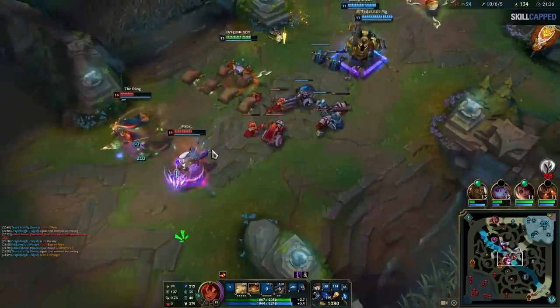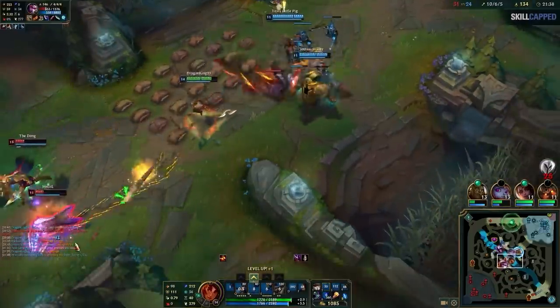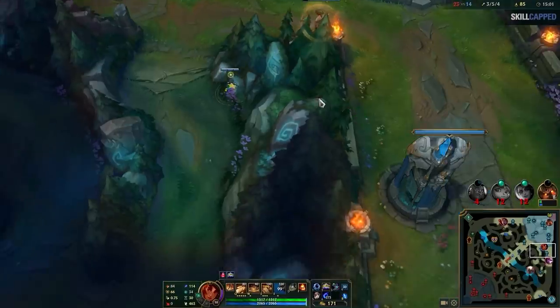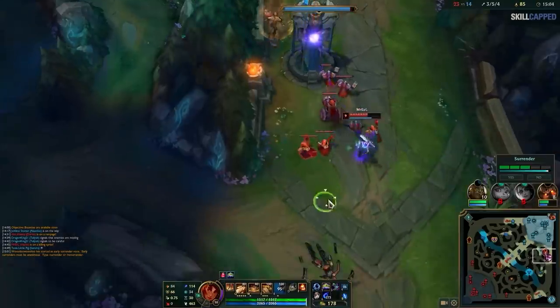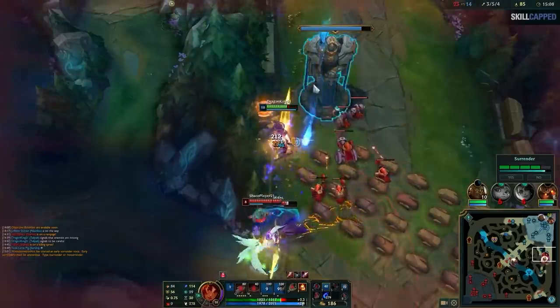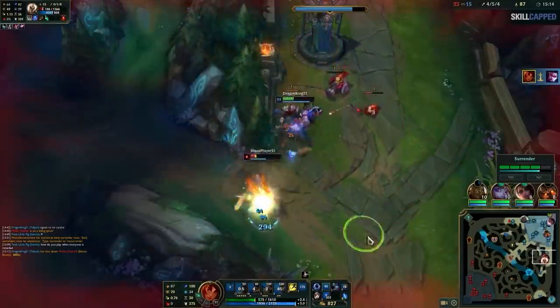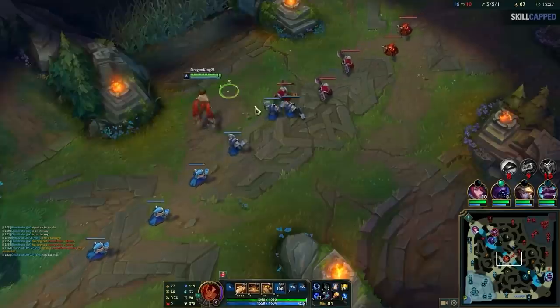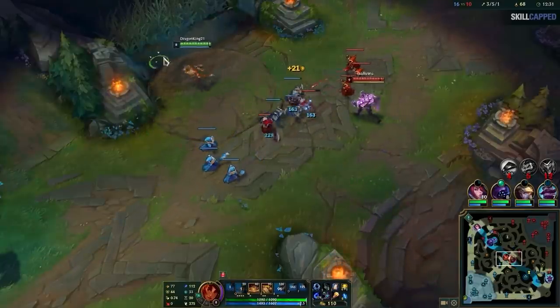McBaze flashes and uses E right away, and Vayne tumbles out and gets stunned, then is forced to flash. In the next example, if McBaze just tried to use W into E on Vayne, it would be really easy for Vayne to dodge the W with a tumble. So it's better to put E down first, then look for W. Then he can use the boulder to slow Kale and finish her off for the double kill. The times you want to use W first are when they can't see you or if the timing on the W is crucial.